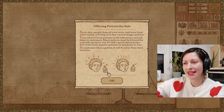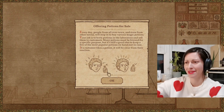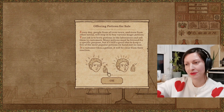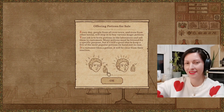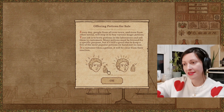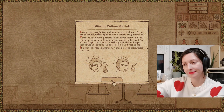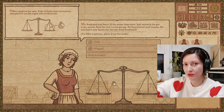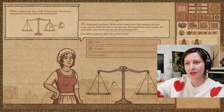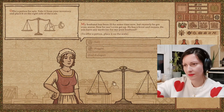Every day, people from all over town and even from other towns will stop in to buy various magic potions. Your job is to brew potions in the laboratory and sell them to customers. Many potions must be brewed for a specific purpose, but it's still a good idea to keep a few of the most popular ones on hand. You may need to slug a couple yourself just to deal with these people. If a customer likes a potion, it will be clear from their reaction. Most of them will try to trick you. Offer a potion for sale — take it from the inventory and place it on the right side of the scale.